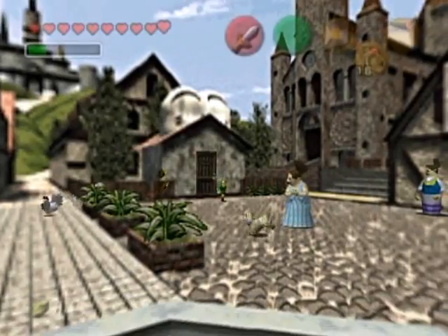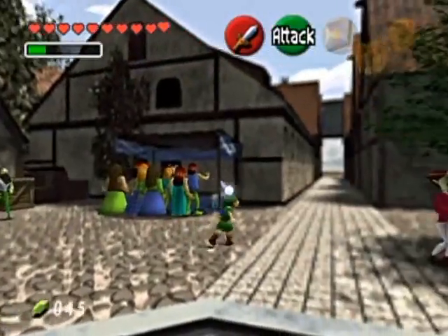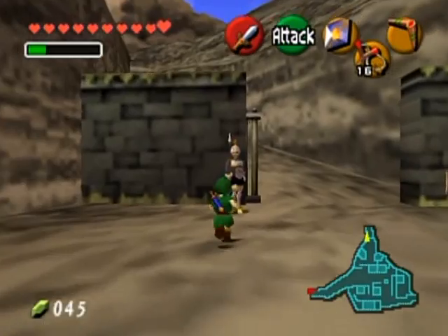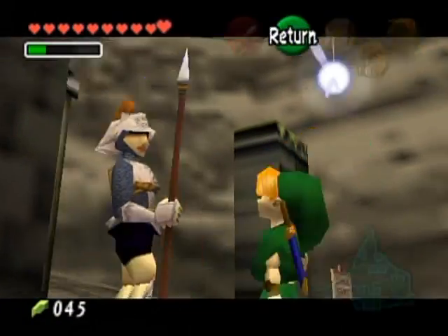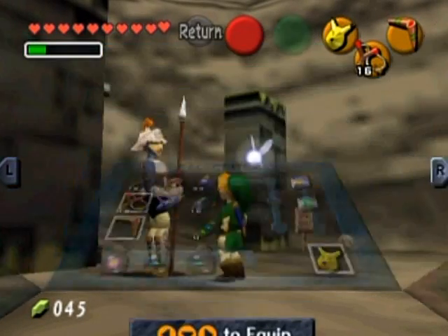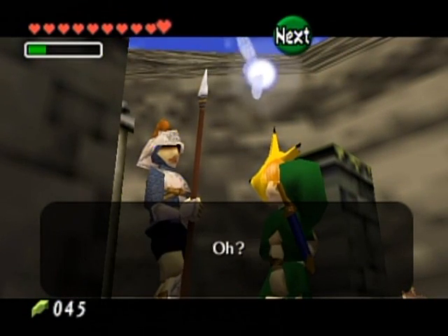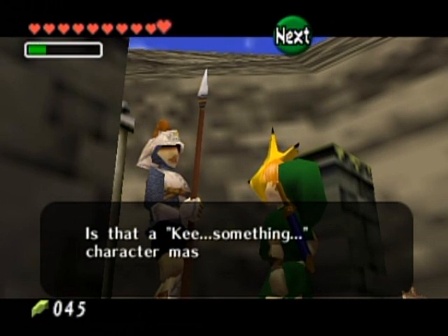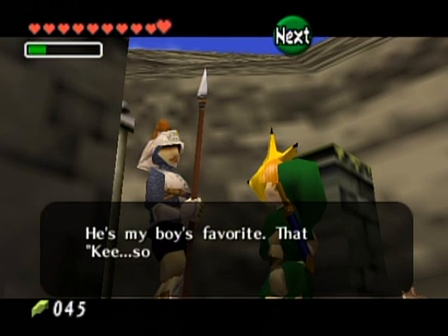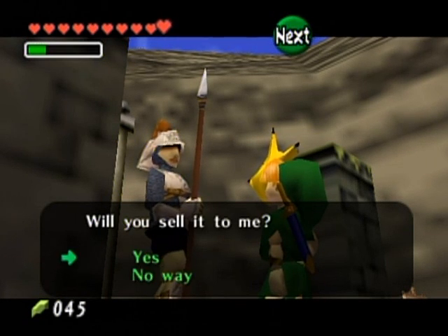Go over to Kakariko Village and talk to the guard that was guarding the path to Death Mountain. You must wear the mask before he'll react to you. He thinks you're in disguise. Is that a Keaton character mask? He says it's his boy's favorite and asks if you'll sell it. Yeah, sure.